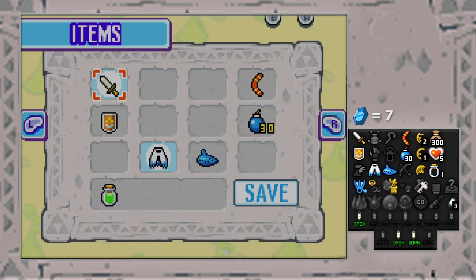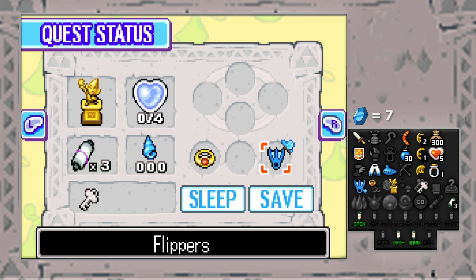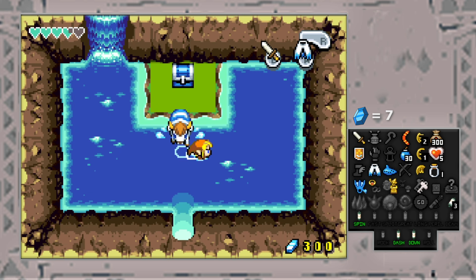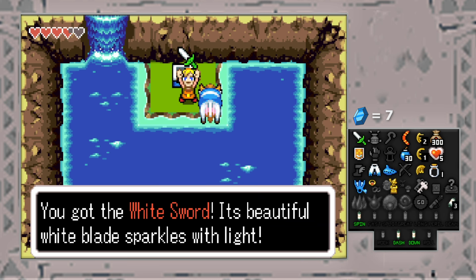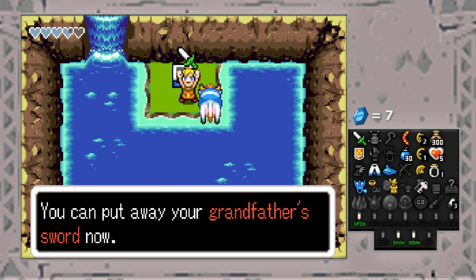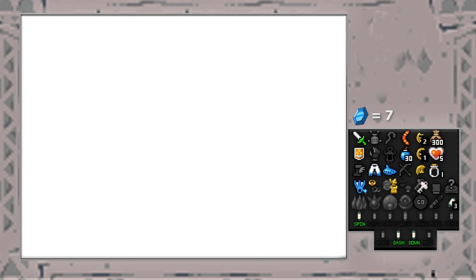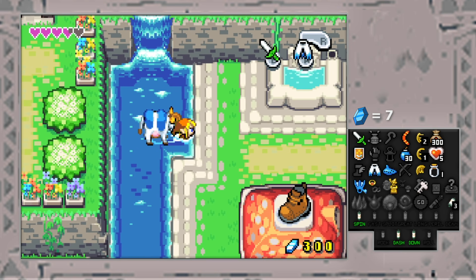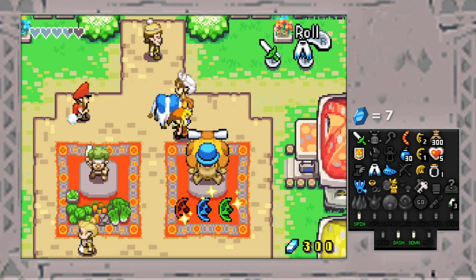So in the last episode we found the flippers at the very end of the episode, and we also have a little blue butterfly that improves them. This allows us to swim through the deep water really quickly and we're able to access this chest — the white sword! It's a beautiful white blade that sparkles with light. You can put away your grandfather sword now. This sword doesn't really have any special properties; it's just a stronger version of the sword we had, so we're able to kill things more quickly.